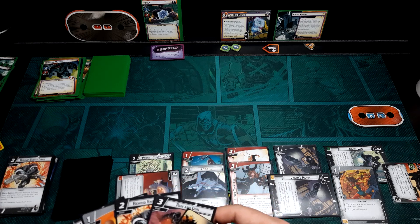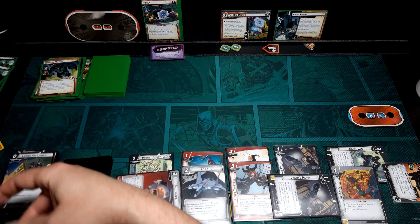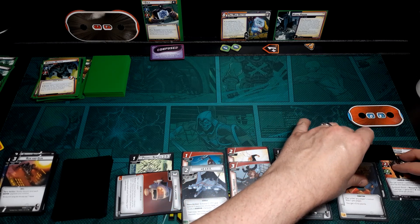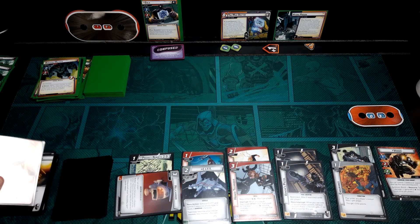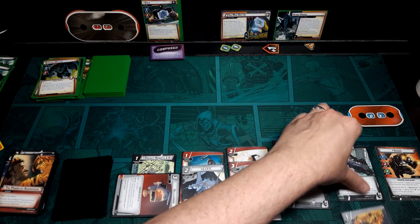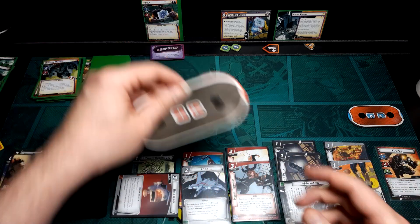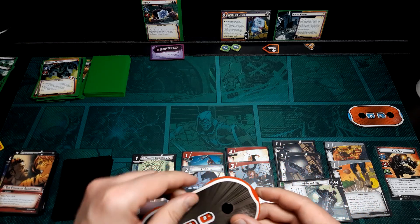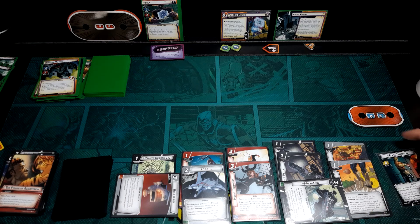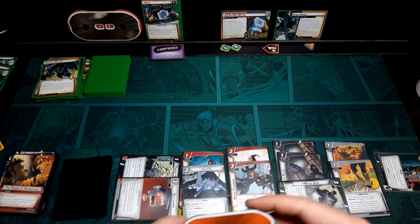We're going to play Running Gun — stand everything back up again. Play Booster Boots. We ping Zola for two — it's not an attack so we don't take Retaliate. Flip over, heal twice for a grand total of seven. So we go back up to ten.